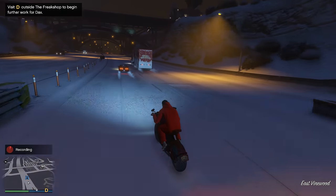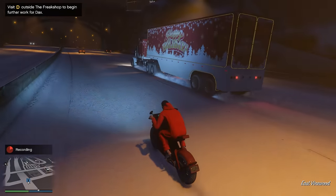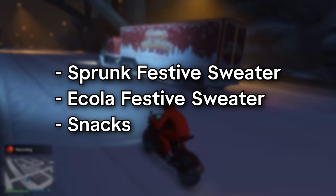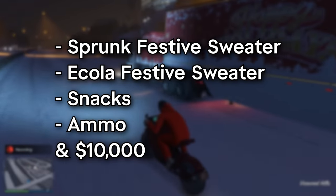The unlocks you can get through the Christmas Truck are one of four things for each gift you pick up: it's either the Sprunk Festive Sweater, the eCola Festive Sweater, Snacks, or Ammo. And you will always get $10,000 for picking up one of these packages.